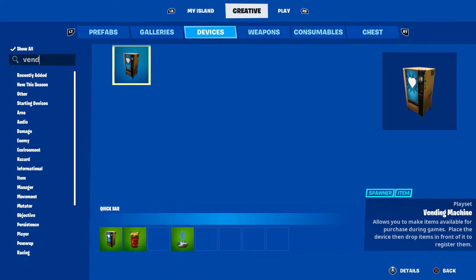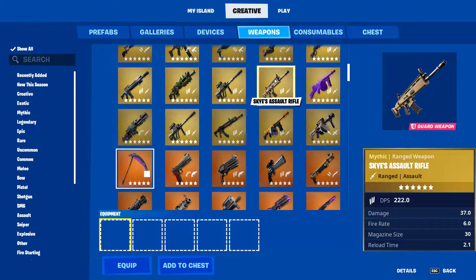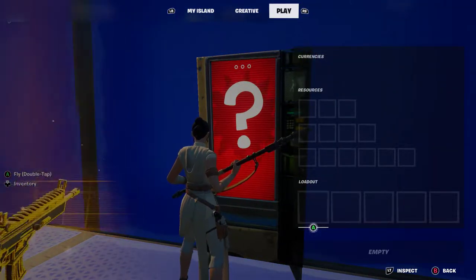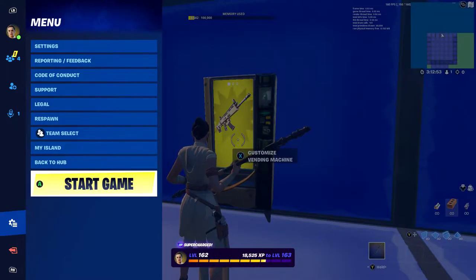If you want to make your own thing, you have to go onto weapons. So say at this vending machine I wanted to get a mythic scar or something — yeah, this guy's assault rifle — that will go in there.